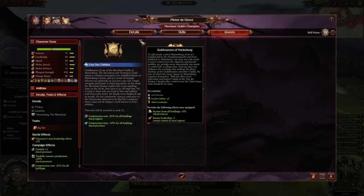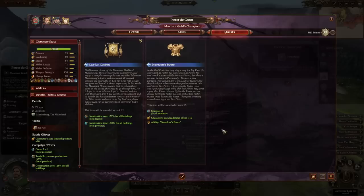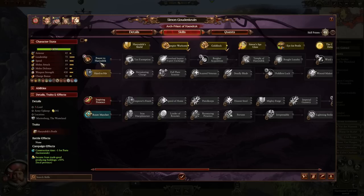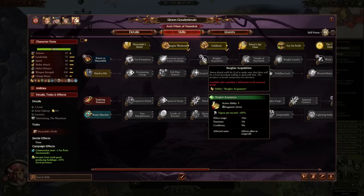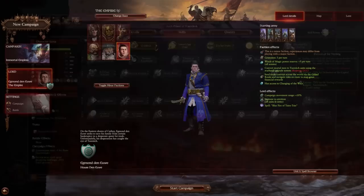If you're worried about your main legendary lord not being too useful in combat, don't worry — you can build up one of the landmarks. It's the final landmark of Marienburg itself, and you'll get access to another legendary lord. This one is quite good — he's got a decent stat pool, able to do quite a few debuffs. I kind of see him like a witch hunter but different. He's also helping with trade tariffs and making your ports better, so you're generating a lot of cash.